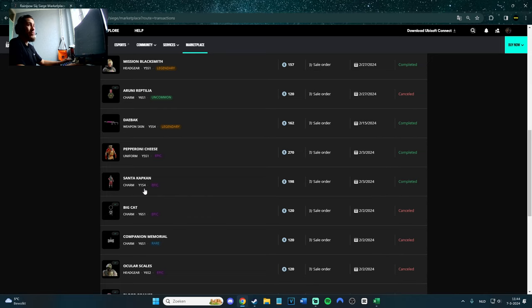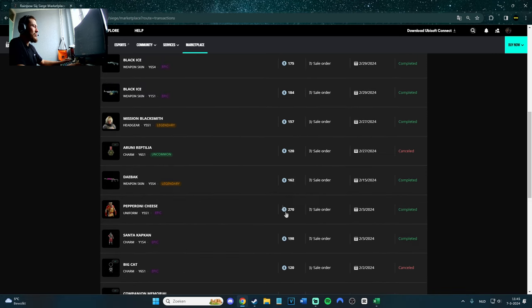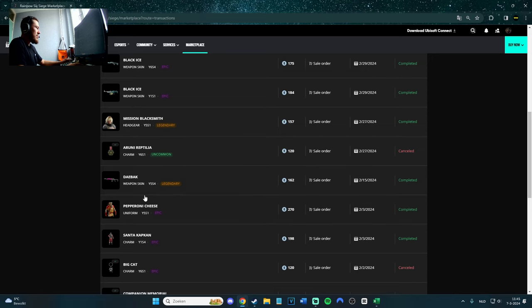It's Year One Season Four, so maybe that wasn't a good thing to sell because things from Year One can be pretty pricey right now. It's almost 200. Pepperoni Cheese, the Uniform — 270, and I think it's already more. I'm also new to this thing so I wasn't really thinking about it. I was like 'I'm never wearing that because it's too obvious,' especially the Cheese headgear — it's really big so peeking and stuff like that it's not really good. The Doka AB skin, the Die Back I think it's called — 162.